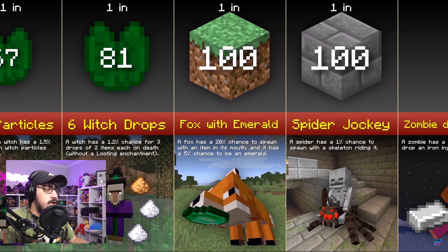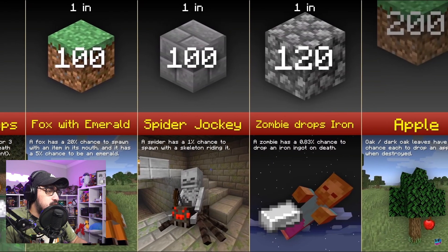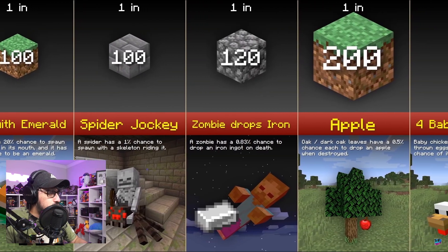One in 181 to get six witch drops. One in 100 for a fox to have an emerald. One in 100 for a spider jockey — the classic one! Honestly every time you'd see one you'd be like, 'oh that's super rare,' because it's a one in 100 chance for a skeleton to be riding a spider. One in 120 for a zombie to drop iron.